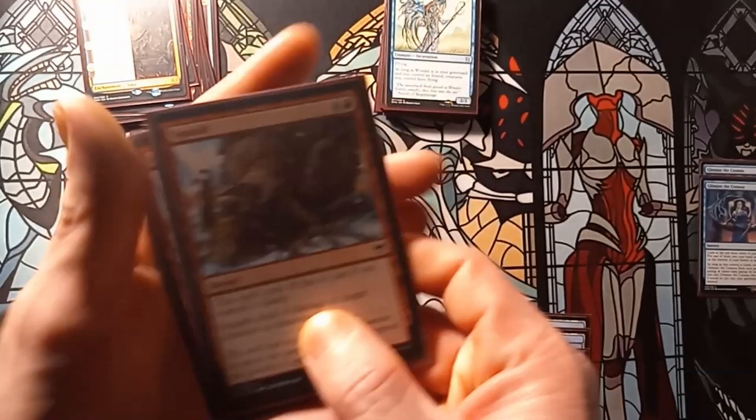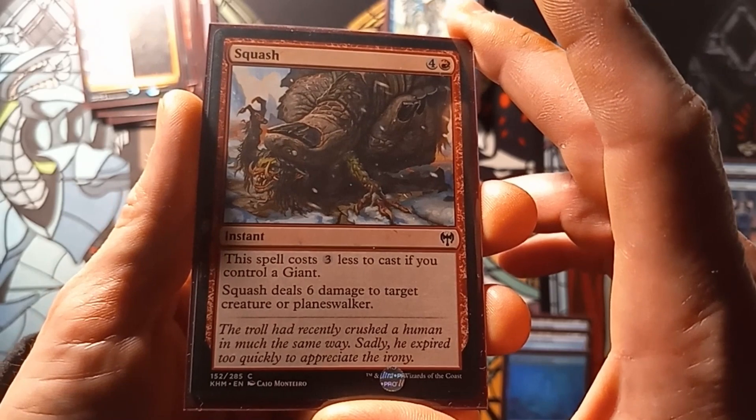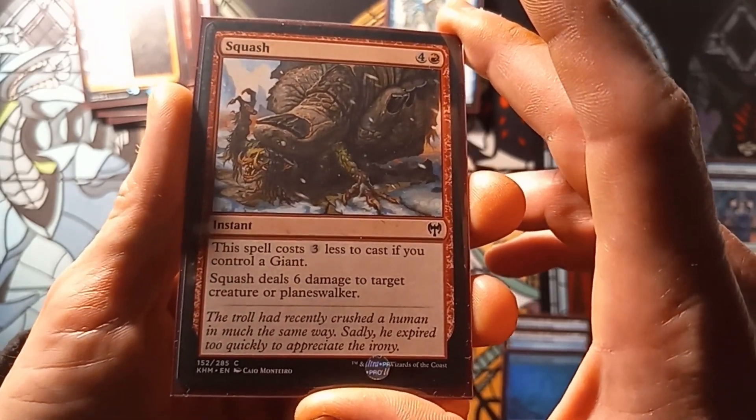For that we have two copies of Squash. This spell costs three less to cast if you control a giant. Squash deals six damage to target creature or planeswalker.